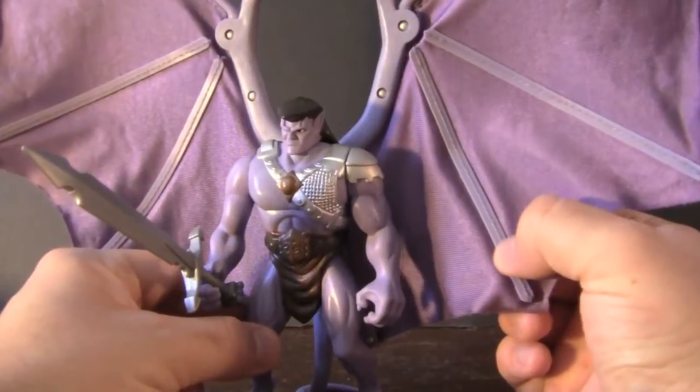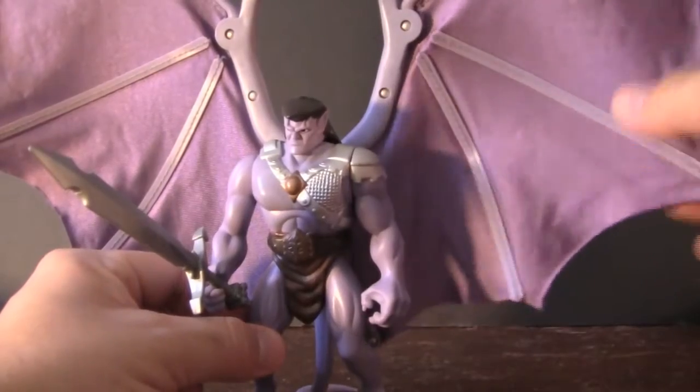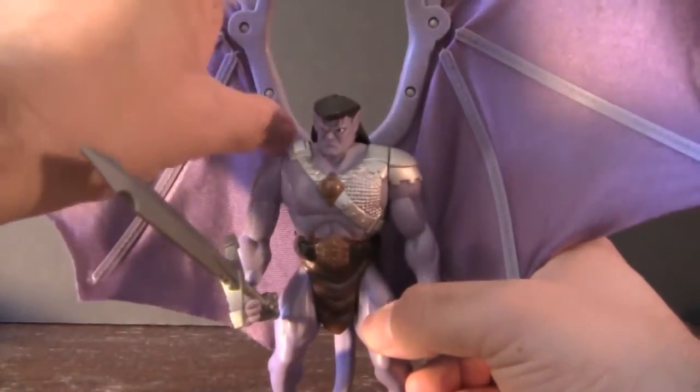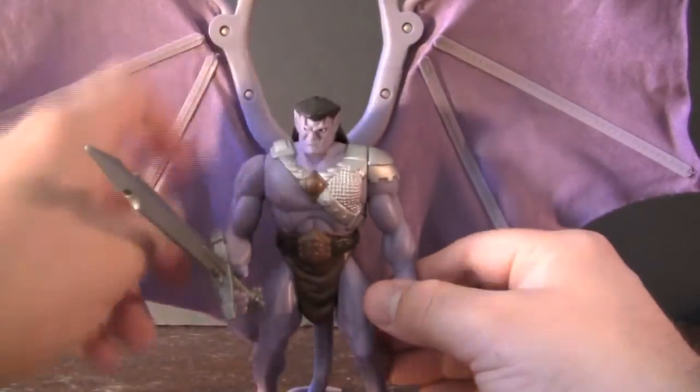The wings are just made out of cloth, and those little fringy things — I can't remember what they're called on bats — they're just soft plastic. These arm parts right here are a little bit oversized, and it kind of throws off the look, especially with the little bolts right here.